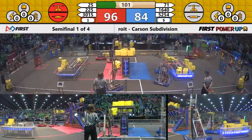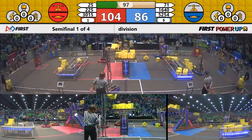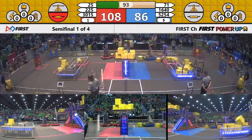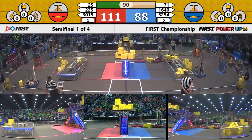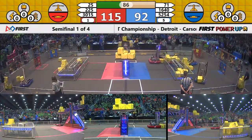Ranger Robotics, 30-15, adding another power cube up to that scale. And 71, Team Hammond going after their side. It tips back to the blue, back towards red, and levels out. Blue Alliance working on those power cubes, cycling through the exchange zone, 52-54.